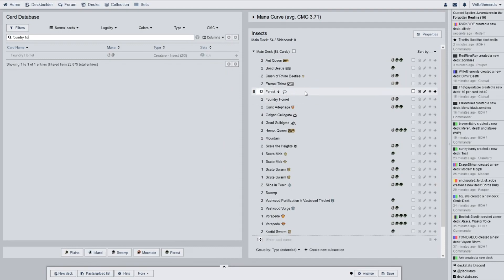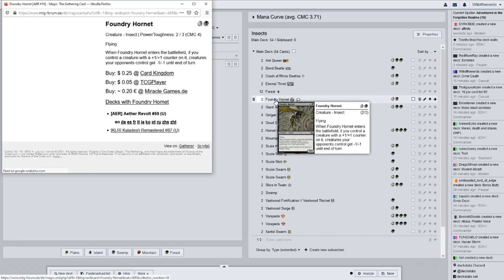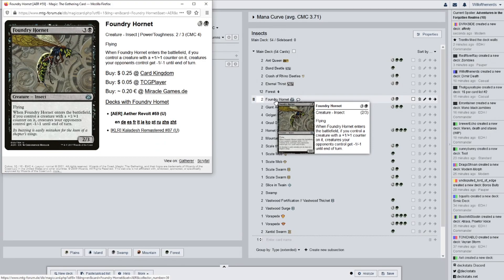We have Foundry Hornet from Aether Revolt. When it enters the battlefield, if you control a creature with a plus one plus one counter on it, creatures your opponents control get minus one minus one until end of turn. It's not terrible, but it's not the best.